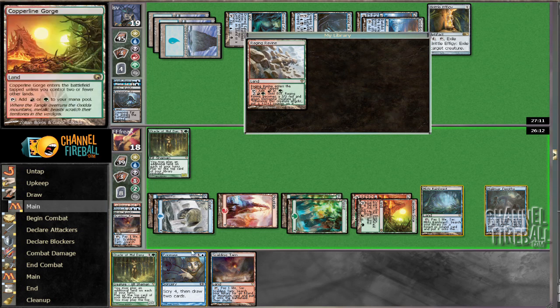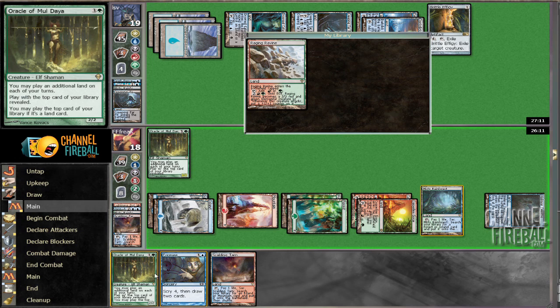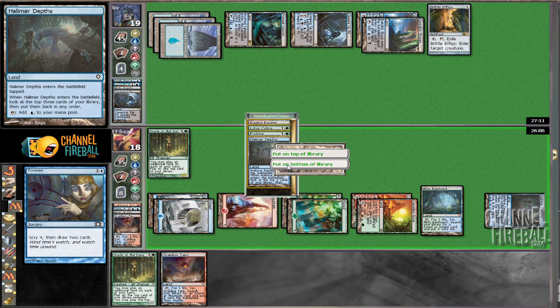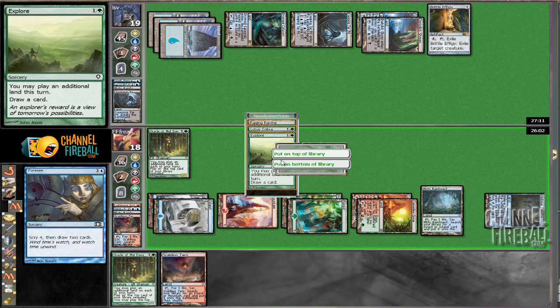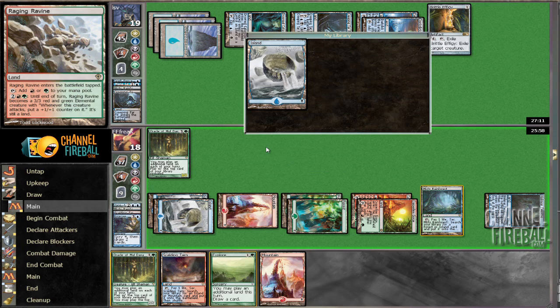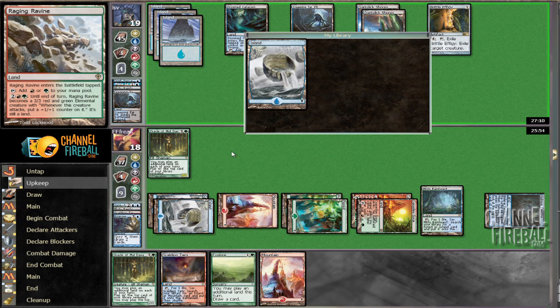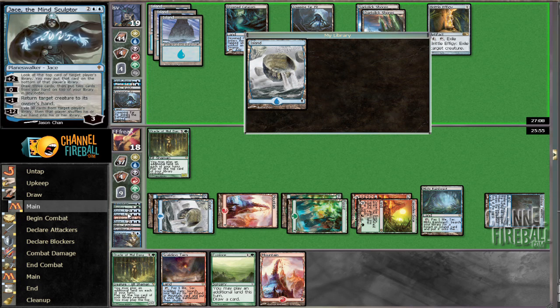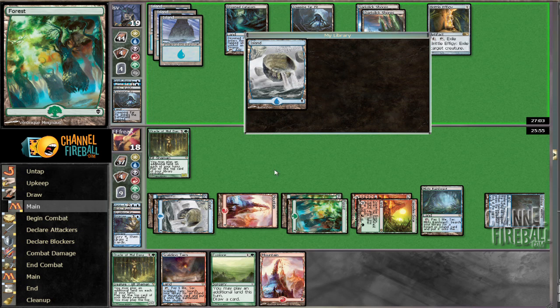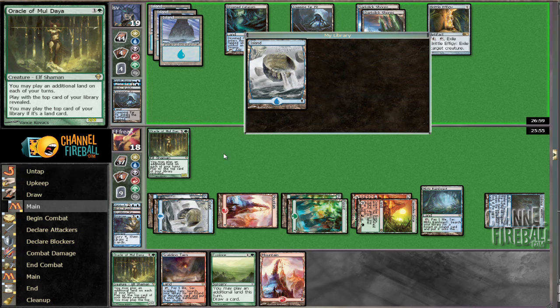I think Force of Will — we need to get some action here. And all of these are pretty bad. We pretty much just whiffed. That's pretty frustrating. But Explorer's not terrible here because what we're going to do is, during our turn, we're going to crack the Misty and try to get a spell off the top of our library.